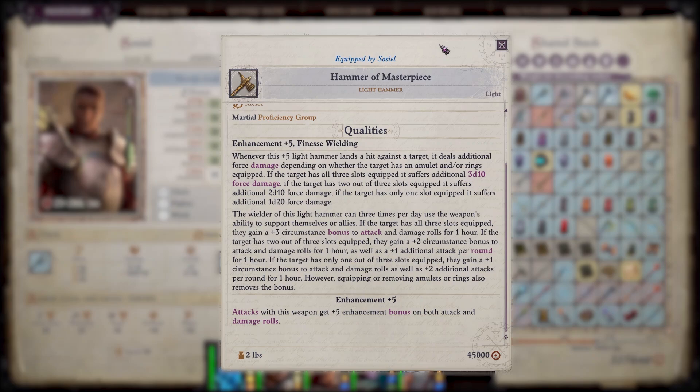What does it do? Apart from its bonus damage against enemies that have multiple accessories equipped — which is frankly quite useless — most enemies won't have amulets or rings equipped. They would receive additional force damage per accessory: 1d20 force damage if they have one, 2d10 if they have two, and 3d10 if they have three. While that's not bad, most enemies don't have accessory slots.